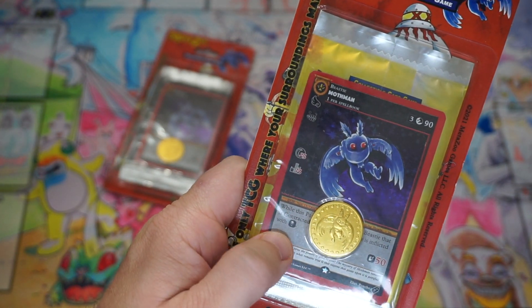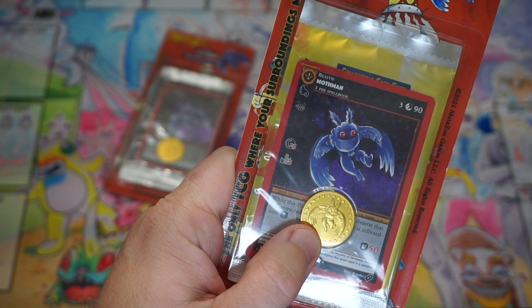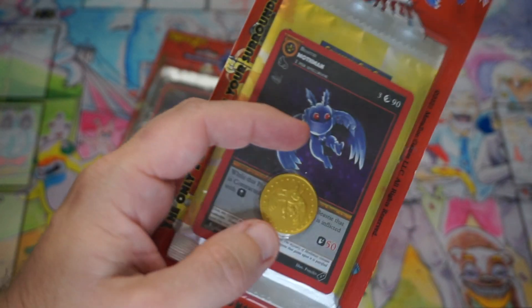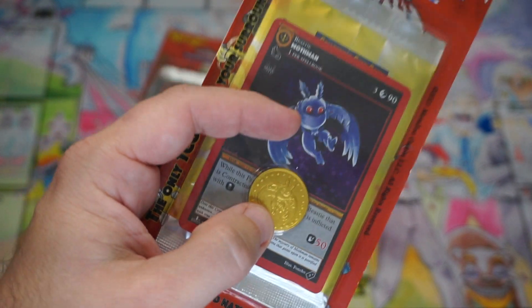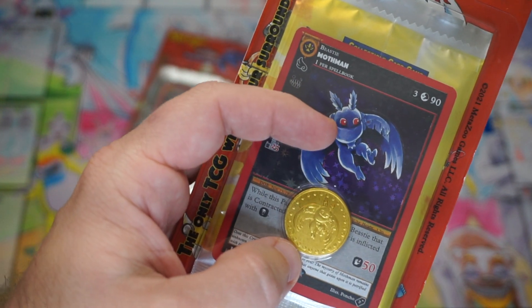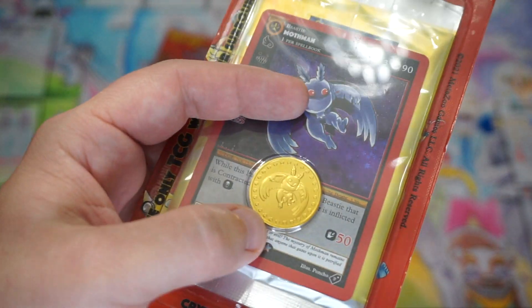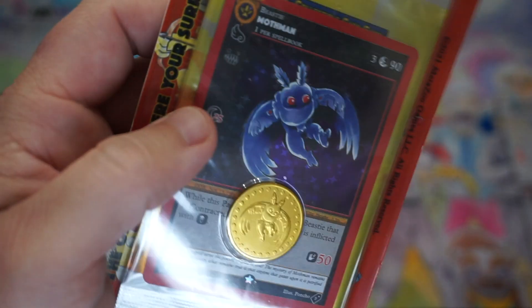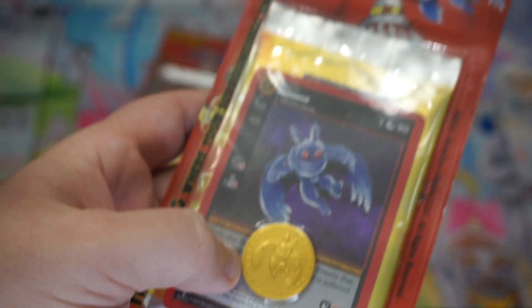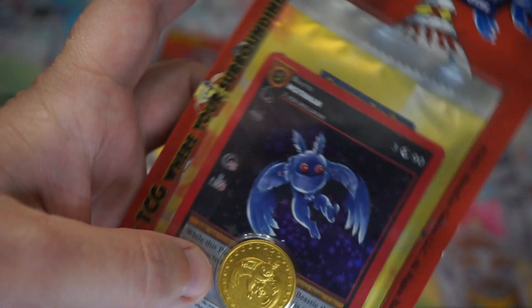That means there are 20,000 of these Mothman promos and 20,000 of these coins. The coins are kind of a special deal, as they come in the Blister Packs, the regular theme decks, as well as the Spellbook. You don't get a coin in a booster box, but you do get a box topper in a booster box — at least in 1st Edition Cryptid Nation. That is not the case with Nightfall, but for 1st Edition Cryptid Nation boxes, you get the box topper.